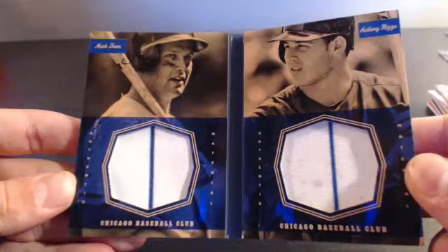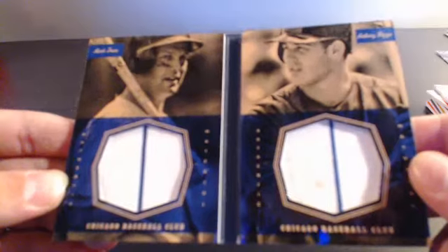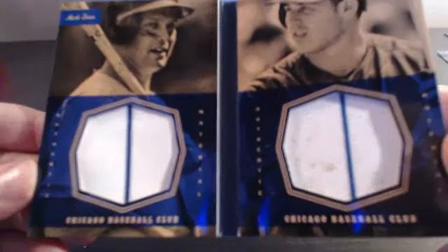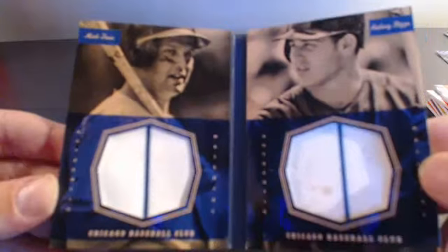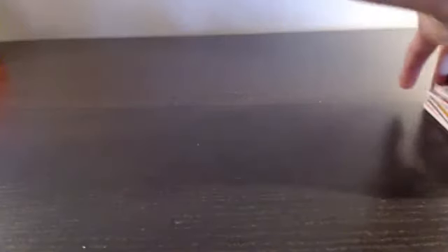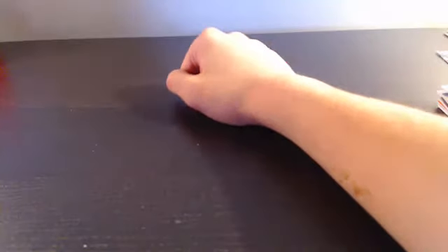In the booklet, numbered out of 50 - 49 of 50. It's a Chicago Cubs booklet - Mark Grace and Anthony Rizzo dual pinstripe booklet out of 50. First Chicago Cubs hit of the break, and it's going to Marshall B. Congratulations Marshall, you get the booklet! That's going to do it for the first four boxes - this is part one. Expect part two probably on Saturday.